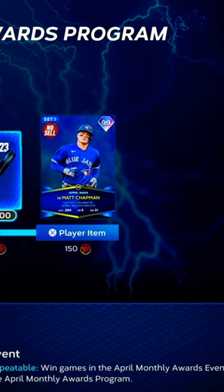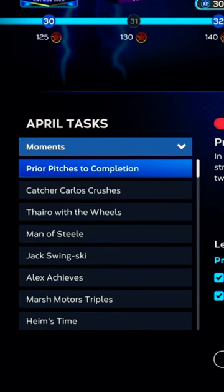This is how to get 99 Matt Chapman as soon as possible. Pretty straightforward — we're gonna play all the moments. There are a lot of them; you should get around 28 points somewhere around there.